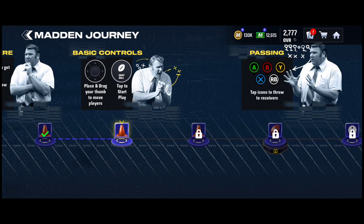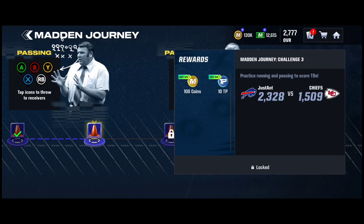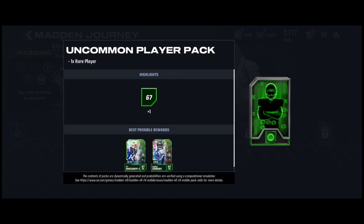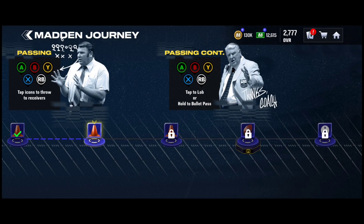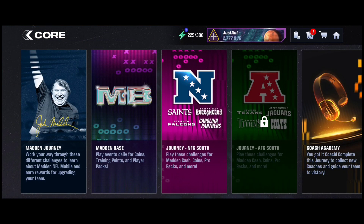You have practice passing, rushing, practice running and passing, Master Your Skills, and a full quarter game. You do get a player out of there, which is pretty nice. You either get one of those two players. You don't get the best rewards, but it could help you a little bit. If you've already played the game, you don't need to do it, but I'd still say complete the Madden Journey so it just disappears.